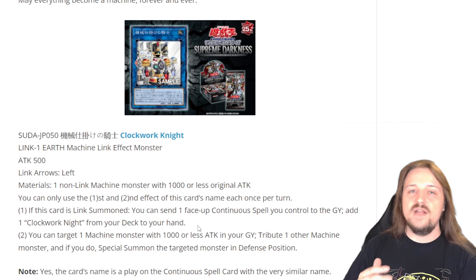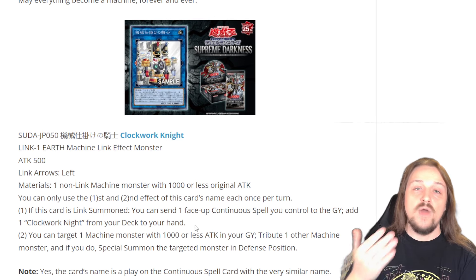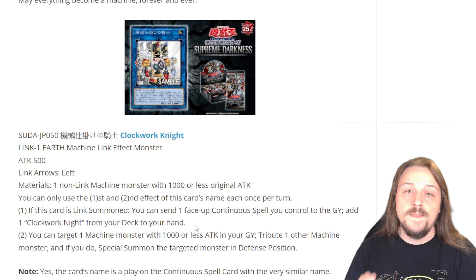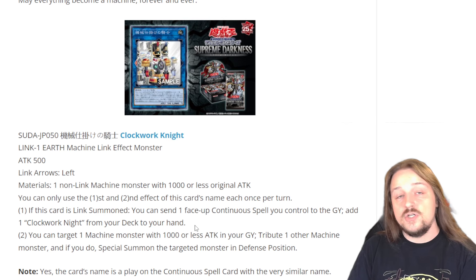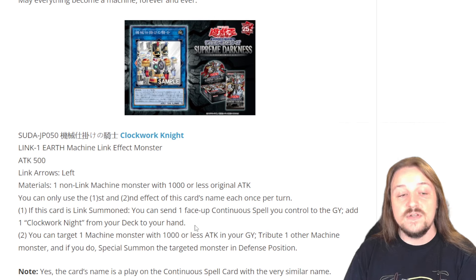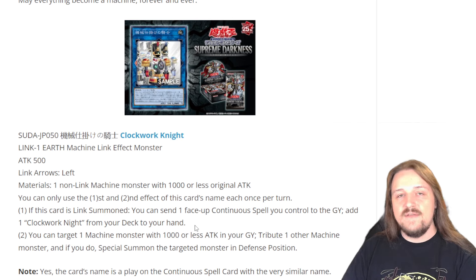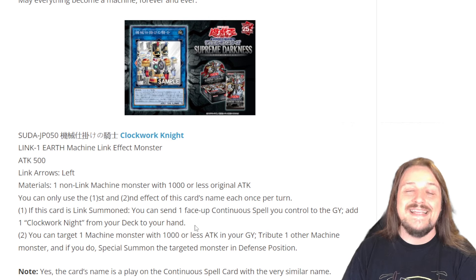The reason Cyber Dragon Core is a one-card combo for this deck is because you can Normal Summon your copy of Cyber Dragon Core, search out Cyber Dark Realm directly from your deck to your hand — which is a continuous spell card — activate Cyber Dark Realm, then search out Cyber Dark Chimera from your deck to your hand. Use Cyber Dark Realm to Normal Summon Cyber Dark Chimera, and if you have another spell card in your hand, discard it to search Power Bond from your deck. Then Link away your Cyber Dark Chimera for this card, send Cyber Dark Realm to the graveyard for this card's effect to search out Clockwork Knight, activate Clockwork Knight, and use your Cyber Dragon Core — since it counts as a Cyber Dragon while on the field — to get rid of every single monster on your opponent's side of the field, since they're all Machine monsters while Clockwork Knight is on the field, to go in for Chimera Tech Fortress Dragon.